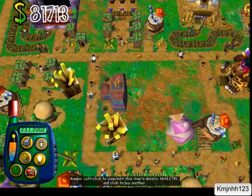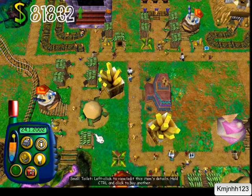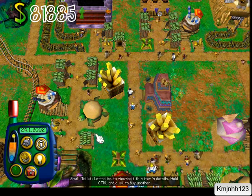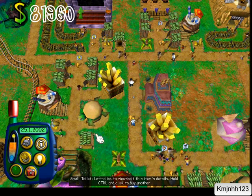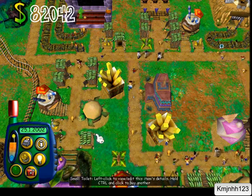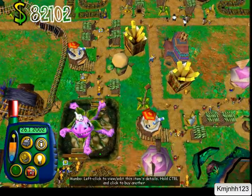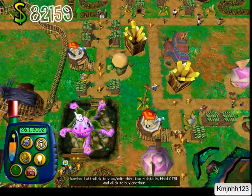Hey, what is going on, pros and presses? It's KMJNHS123 and welcome to another episode of our Theme Park World playthrough. Last time we left off, we created a roller coaster, I can't remember, oh — we sorted the super toilet, which was probably the main thing because super toilet is of course much much better than standard toilets.